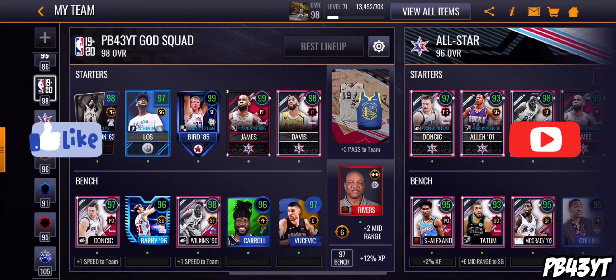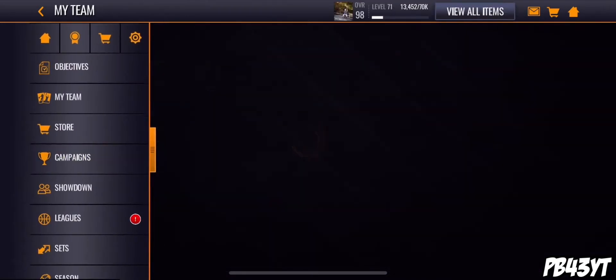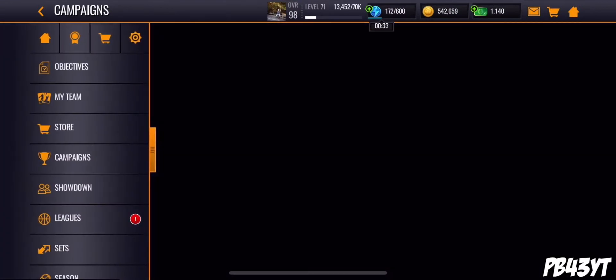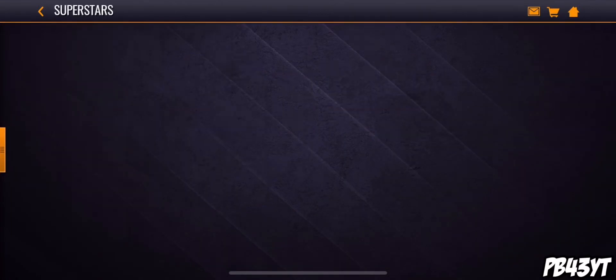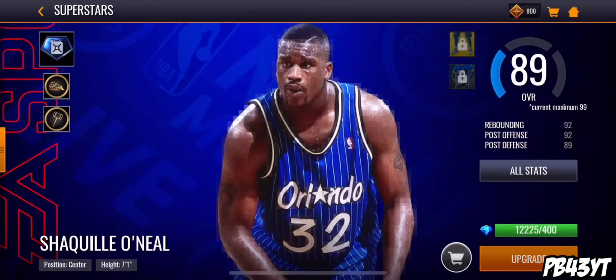What is up guys, pp4 with you back here with another video. In today's video I'm gonna be showing you guys how to get more star power in NBA Mobile. You know you need the shards and the star power - the shards are so easy to get, like they are so freaking easy to get. Look how many shards I have - I have 12,000 shards but I have no star power.